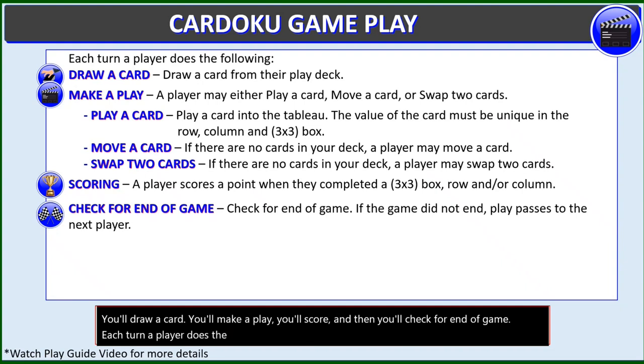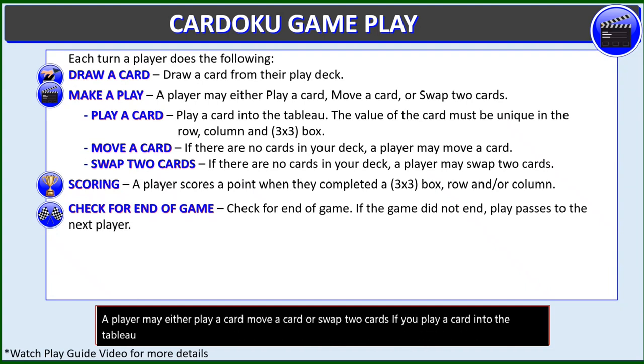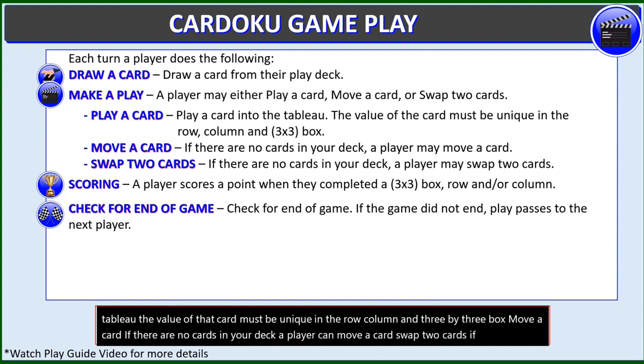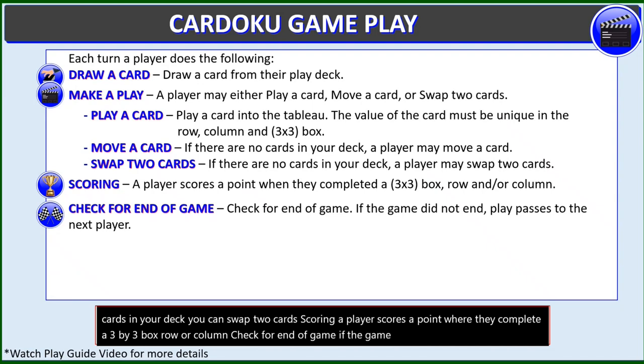Each turn a player does the following: they'll draw a card from their play deck, then make a play — a player may either play a card, move a card, or swap two cards. If you play a card into the tableau, the value of that card must be unique in the row, column, and 3x3 box. Move a card: if there are no cards in your deck, a player can move a card. Swap two cards: if there are no cards in your deck, you can swap two cards. Scoring: a player scores a point when they complete a 3x3 box, row, and/or column. Check for end of game: if the game did not end, play passes to the next player.